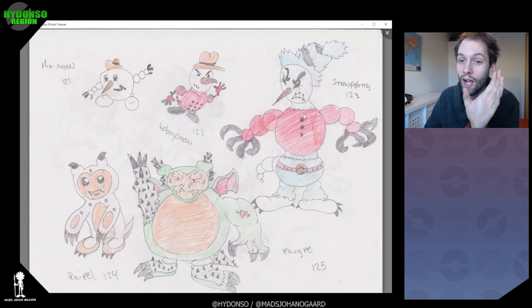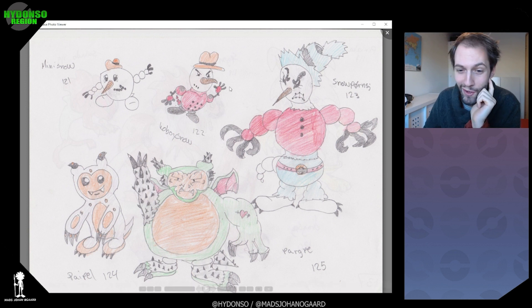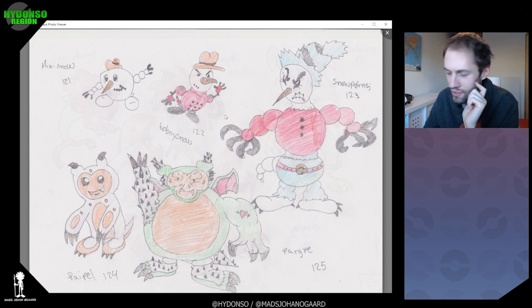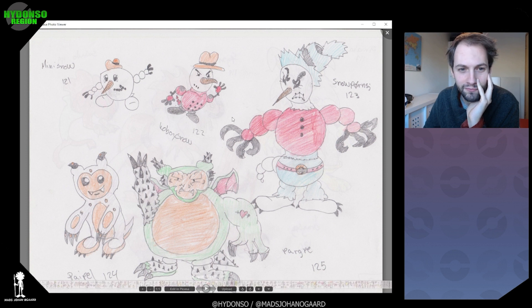This line also — I want them to be the counterpart for the Cucumber line. A snowman. Cowboy snowman — how dumb, how cute. Or it's not that cute, but it's cool. Snow punch, in Norwegian English. This line will be remade for sure.